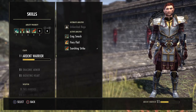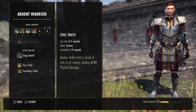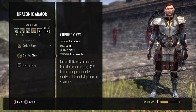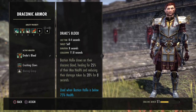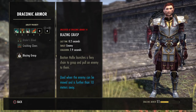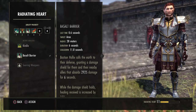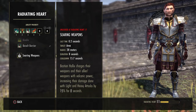Bastion has several skill lines. He's sort of a Dragon Knight — Ardent Warrior has a Stone Fist-like ability, a Flame Whip equivalent, and a Searing Strike flame DoT. Draconic Power is more of a tanking skill line: Drake's Blood is a heal similar to Green Dragon Blood, Claws immobilizes enemies, and Blazing Grasp is a chain to pull enemies in for stacking. Radiating Heat provides a heal and a shield — similar to the Igneous Shield from the Dragon Knight skill line.